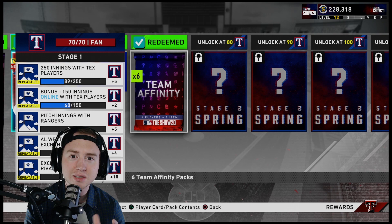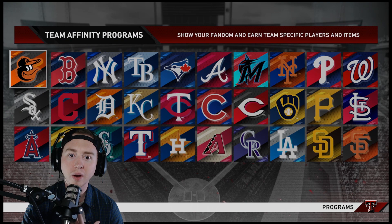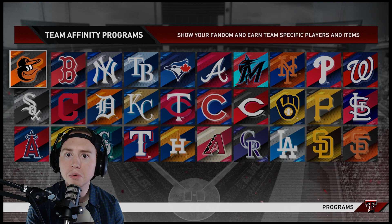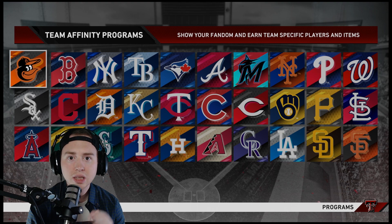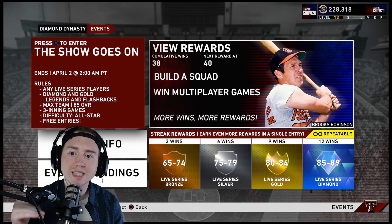At minimum, each Show pack has four players, so you're getting 24 players to sell on the market. Even if you get bronzes and commons, they sell — it's more than what you had. I recommend finding a couple Team Affinities you like, whether it's your favorite team, your favorite player, or filling a hole in your lineup. Target those, run some Showdown, or grind through March to October on dynamic difficulty All-Star. It's a little less than 10 hours — not too bad.